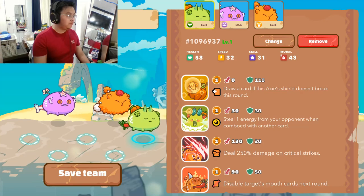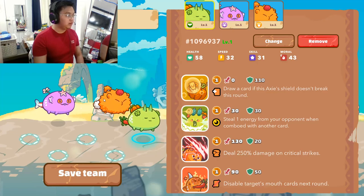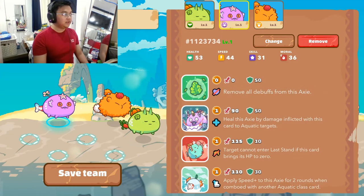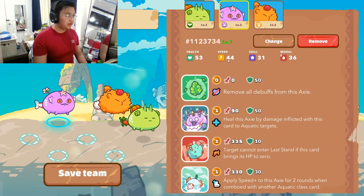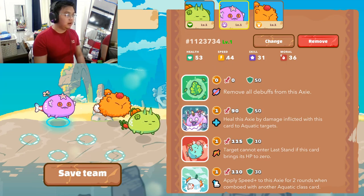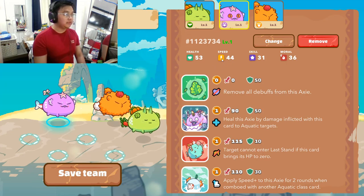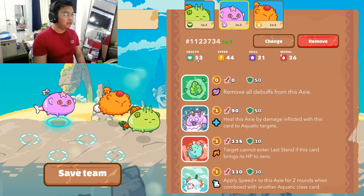For a reptile-beast-plant lineup to work, our reptile should be faster than our beast to prevent backdoor birds — like those with Swoop — from killing our beast. So the first thing I did was find a backliner reptile with speed higher than 41, which is the speed most pure beasts have.